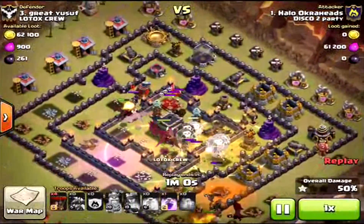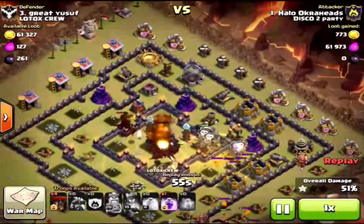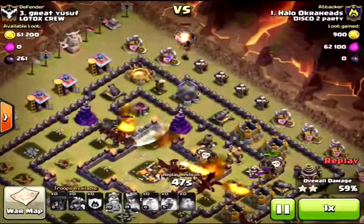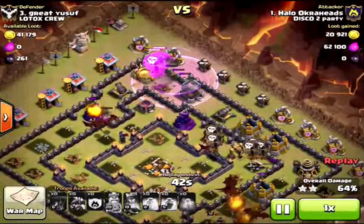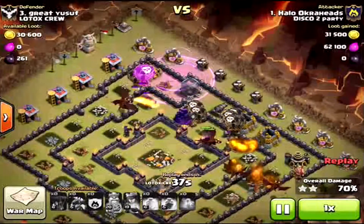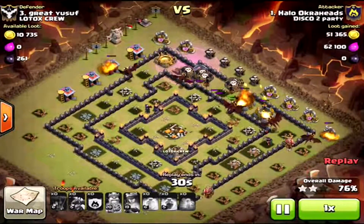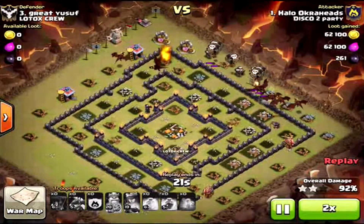Putting the heal spell now. At this point in the attack, I did feel like my loons were going way faster. I think this base is a little spread out, so it's a little more difficult for an air attack. But again, it was still pretty easy in the sense that I had plenty of dragons and loons left. I will say at the beginning of the raid it felt a little dicey, but in the end — look at that, just going to clean up here. Another three-star attack. Having both my heroes makes it a lot easier.